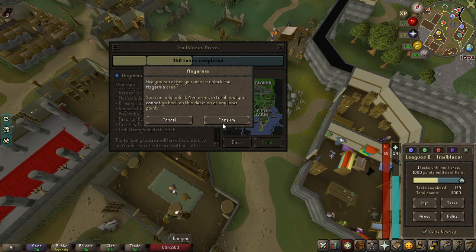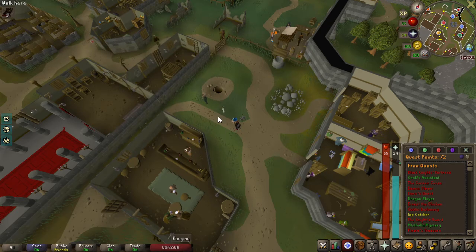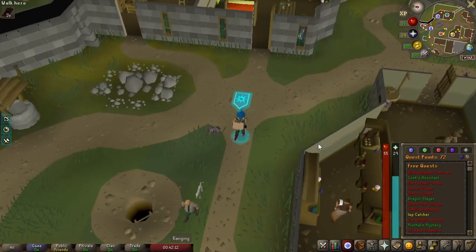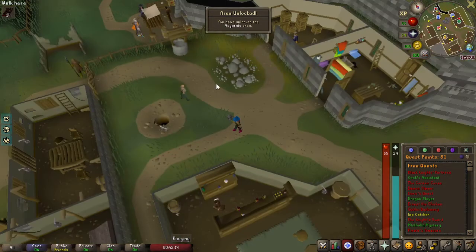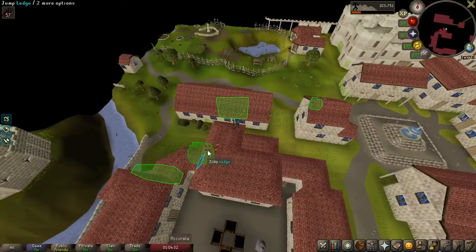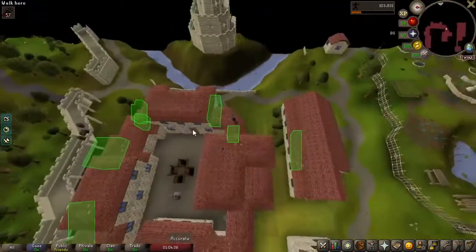A few quests completed. Let's do it. I just want to see how many quest points — so 72, won't be too many I don't think. 81, yeah, 9 quest points but cool. We have a lot more stuff we can do now. We worked away at getting 50 agility so that we could do the rogue's den and get the full rogue's equipment.